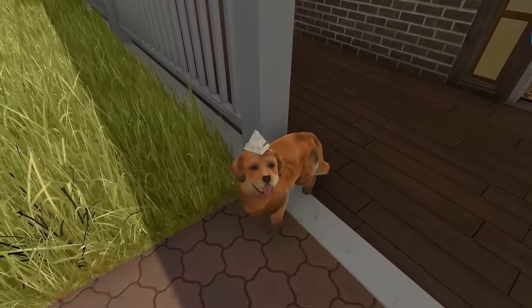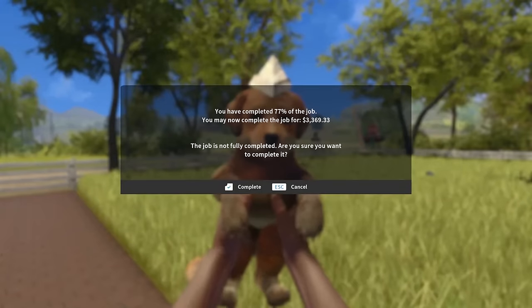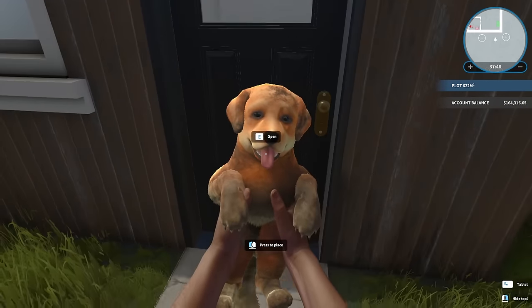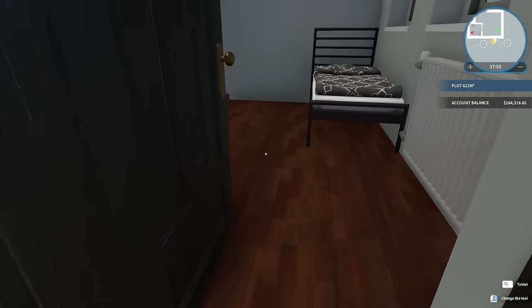It looks like he needs a bath, so I'm gonna just pick this dude up and we're gonna take him home. Oh, look at him, he's so adorable. Complete the job, we're going home. And here we are at my shed. This is where I live, buddy. I'm gonna just put you down right here on the ground. Just make sure not to poop on my brand new hardwood floors.